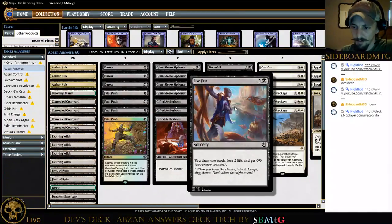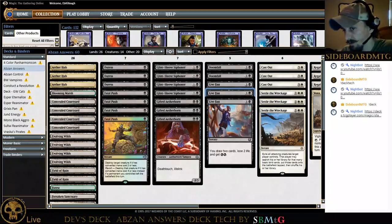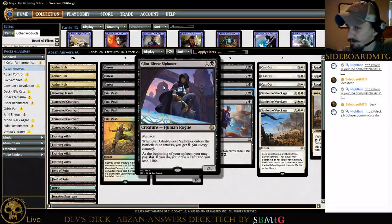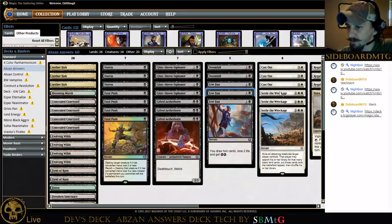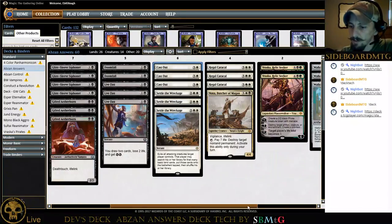Thoughtseize is good — in Standard we just have to pay two more mana for it. We have Live Fast; Sign in Blood is good, I prefer two mana at instant speed, but two energy assuming that will be handy. Glint-Sleeve is actually going to let us draw additional cards — we'd be drawing four cards if they don't deal with it. Cast Outs we can cycle early or deal with anything. Settle the Wreckage — I like this card.